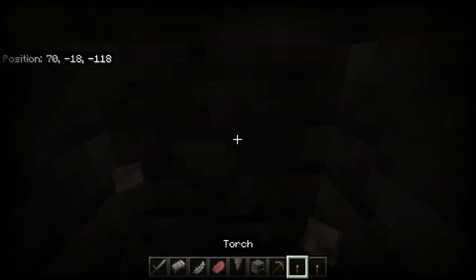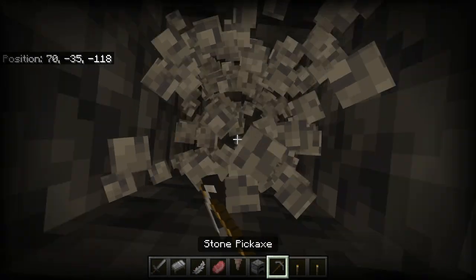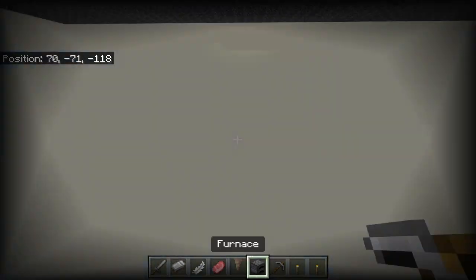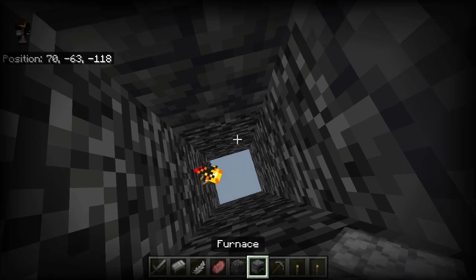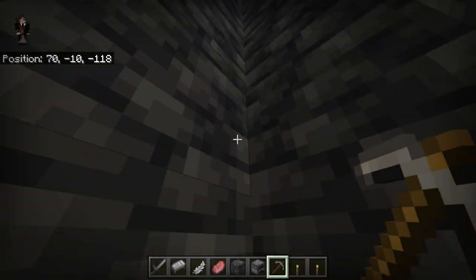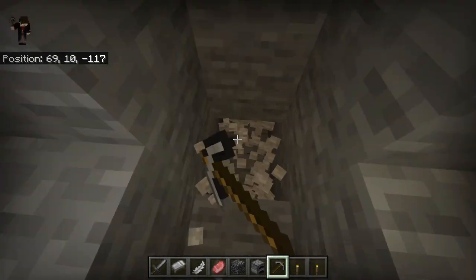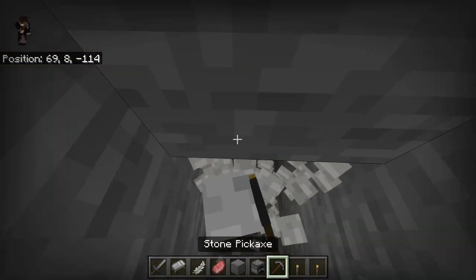It is very, very dangerous. Sometimes it may work out for you, but other times you may just die. Sometimes you don't find anything at all. So it is very important to not mine straight down, as you can run into lava, fall from a hidden drop, or get yourself trapped in a cave. Remember to mine in a staircase - otherwise you may get in trouble.